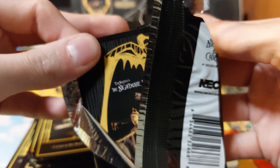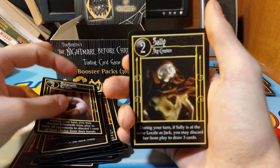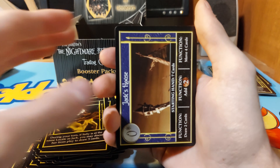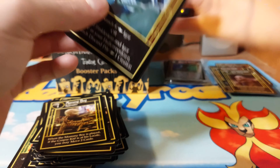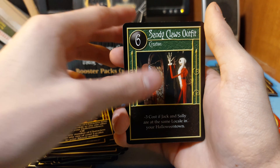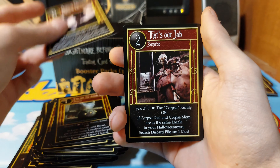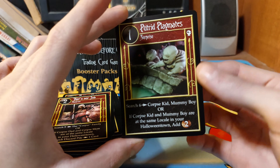Let's see what we can get. Every time I bring it out - Sally, Jack's House. Mummy Boy, Whoever, Throw Me a Bone, Hitch a Ride, Santa Claus, Shock, I'm Not the Dumb One, Making Christmas - that's our job. And we have another rare.